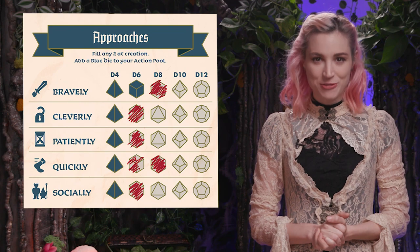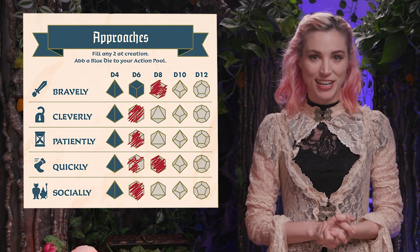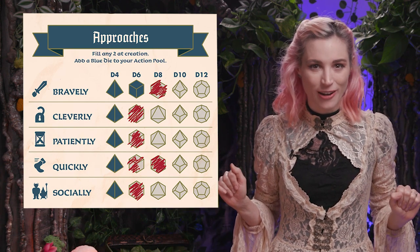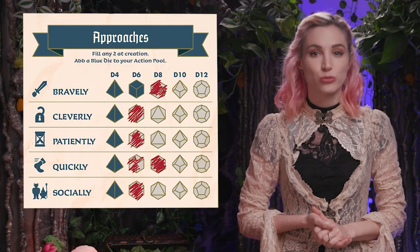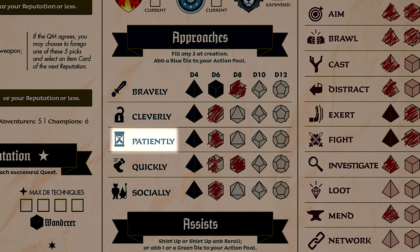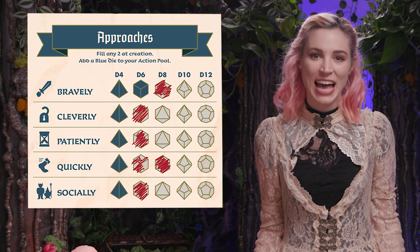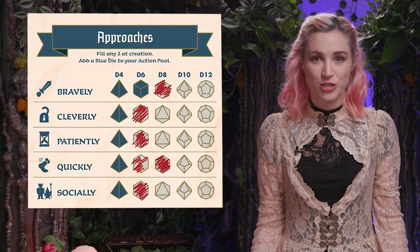Approaches represent the five ways an adventurer may attempt to overcome a challenge in the story. Whether it's leaping over a chasm, charming the grumpy baroness of the briarwood, or firing an arrow through a knot hole, each challenge requires an approach. The five options are: bravely, cleverly, patiently, quickly, and socially. Each offers a narrative hint for how the adventurer would tackle a challenge. Adventurers also have a starting level for each approach based on their role.